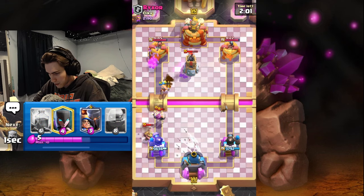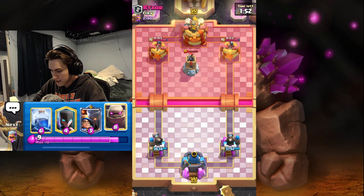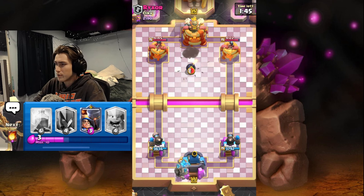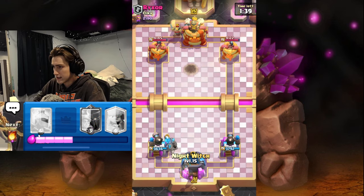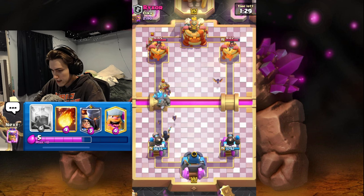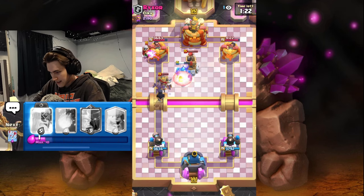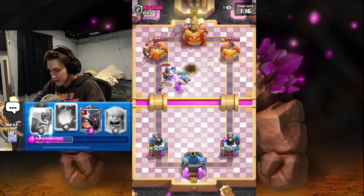Minor wall breakers — I don't really have issues with this deck playing against it. The moves this guy has done so far are pretty brainless, so I'm going to be almost as brainless and just go golem in the back. We spent about half the game with him attacking me and me countering pretty easily. I love to get my golem and my night witch in cycle with each other, as well as the other spells, so I can have them ready when I need them.